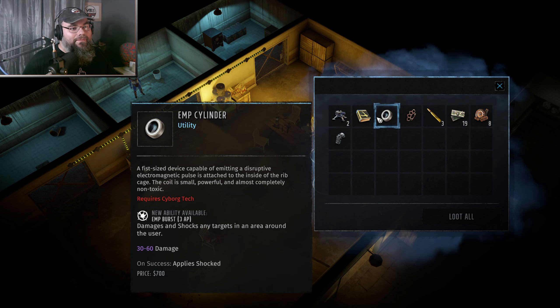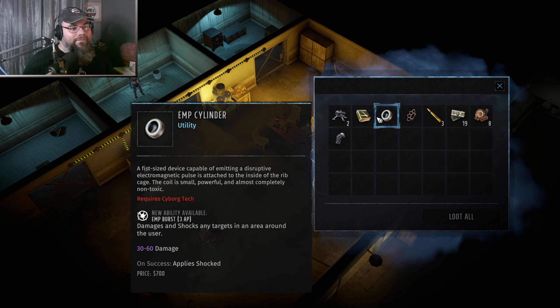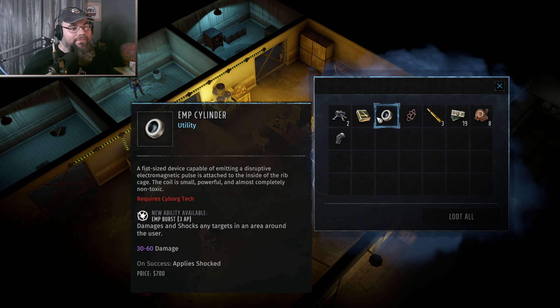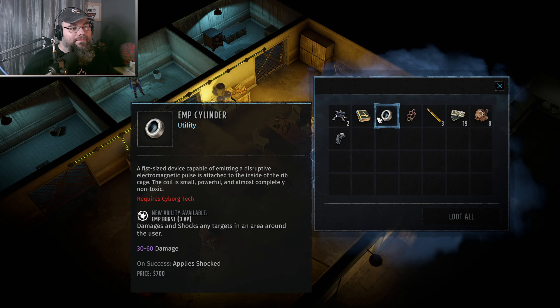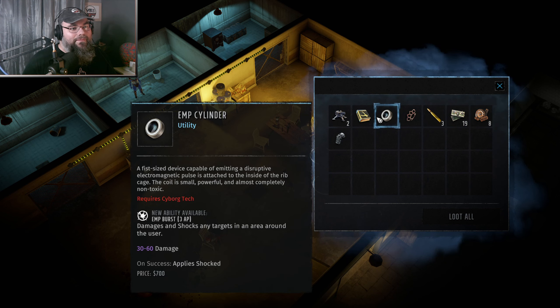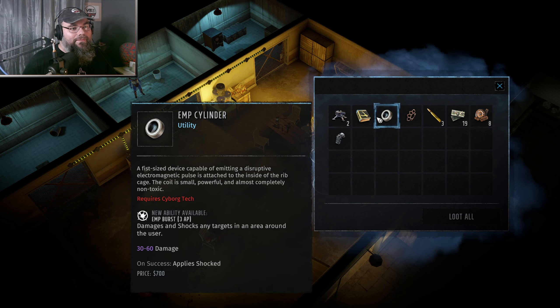Grenade box, Molotov cocktail. And we can pick this lock as well — probably could have done it via the computer, but there wasn't much need. Let's do a quick chick save before we go in — they're chick saves from now on.